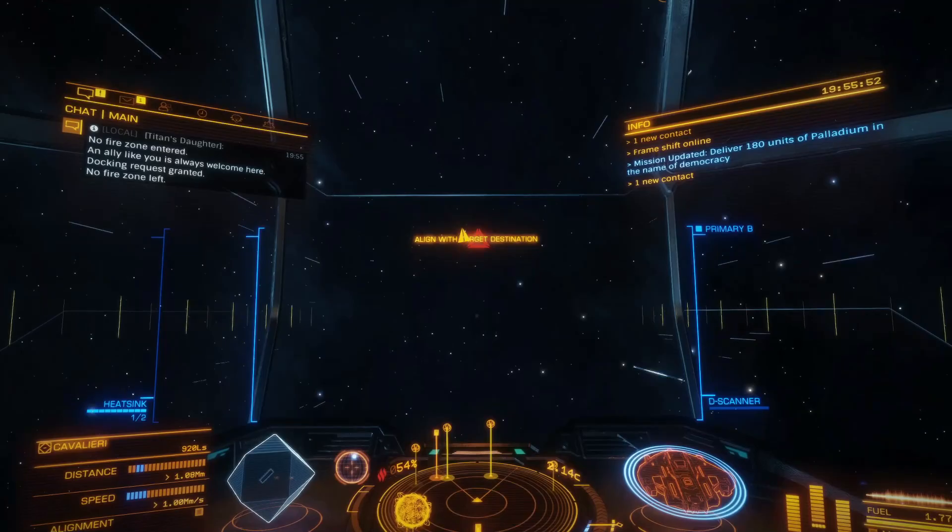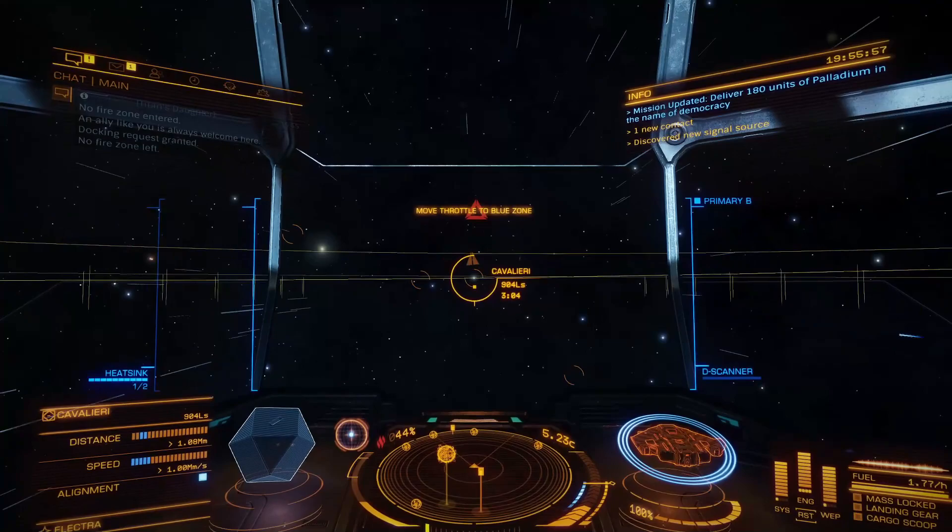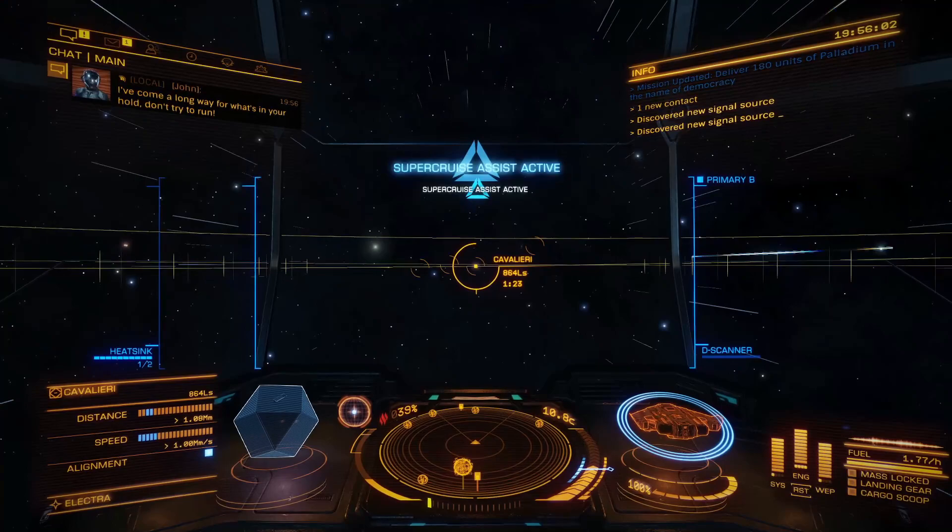You could turn all of these off so that it only shows stations, which would be good because then it's quicker to choose from the list. The Type 9 Heavy is not easy to move around in, but we'll see what happens.